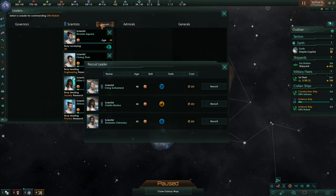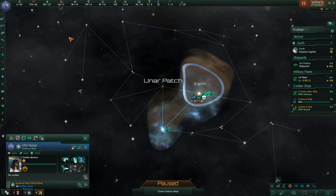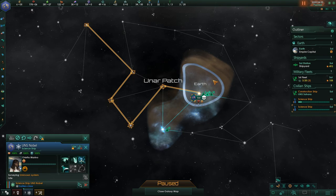Now we can recruit someone new. Which one's the most worthless? I don't know. I'm going to go with Orietta Marino, just because she seems available. Now I'll go ahead and do this — survey, survey. I assume we're going to survey a lot. I'm going to get up to here too, and then we'll see what happens.